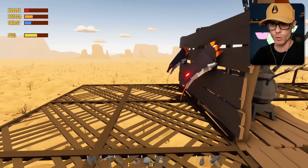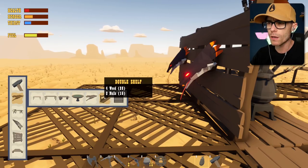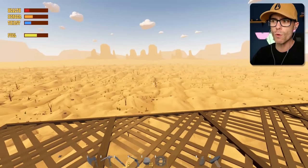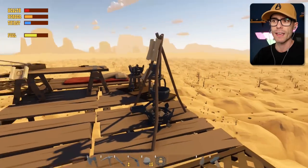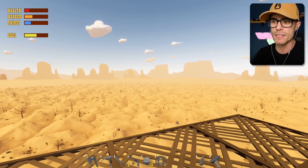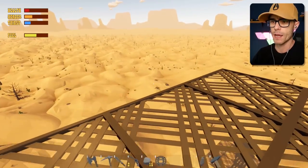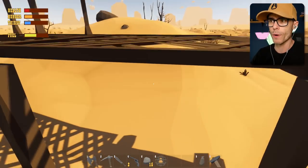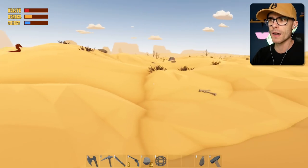They also added some new stuff to build - we've got a barrel table, a double shelf, a wall cabinet. The reason we have all these new shelves is because there are 13 bobbleheads to collect as well. You know the little things with the wobbly heads? There's 13 of them, so we're gonna have a look around and see if we can find them. I don't know where they are - apparently they're super hard to find.